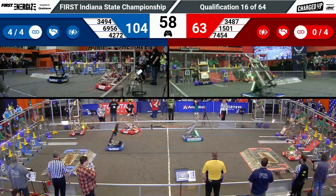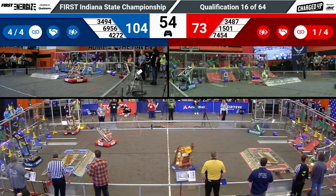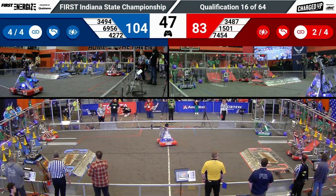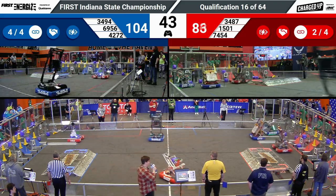Shamrock Botix, Quadrangles, and Maverick all trying to score as many game pieces as possible. They almost have both the high row and the middle row full. Maverick lining up, scoring a link. Their partner, Quadrangles, doing the same — a one-two punch over on the Blue Alliance.